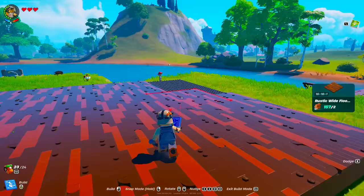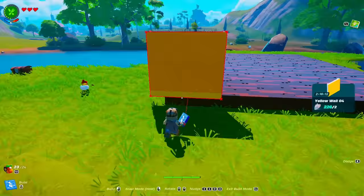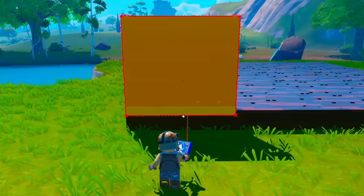That's the floor done. Now we need to get some walls, and I'm thinking we go for this yellow-colored wall. I'm thinking honestly that might be a nice little spice up.